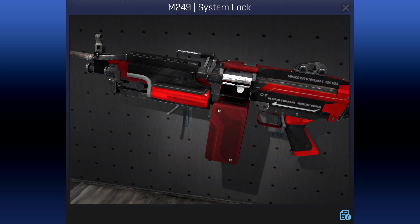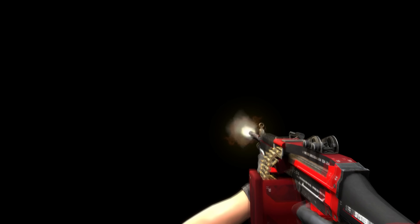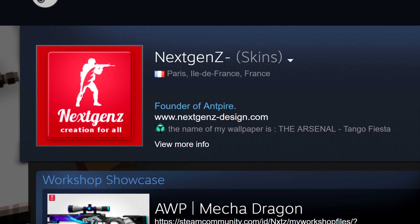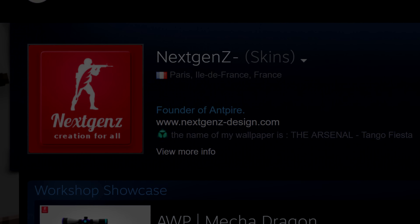The M249 System Lock by Nextgenzzz is part of his sci-fi collection and also doubles up as an answer to what's black and white and red all over. It was originally made back in September of 2014, then received an update in December just before it was accepted in January. It uses the custom paint style which gives a lot of freedom with the colours used, and was the 6th of the 10 skins that Nextgen has currently got accepted into the workshop so far.